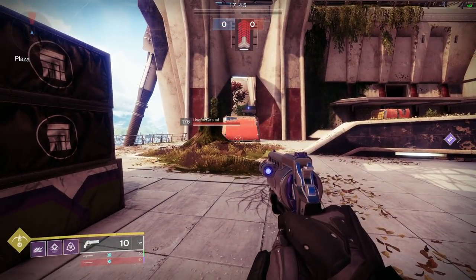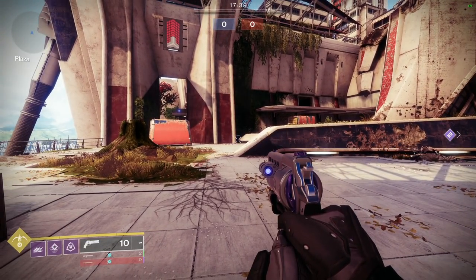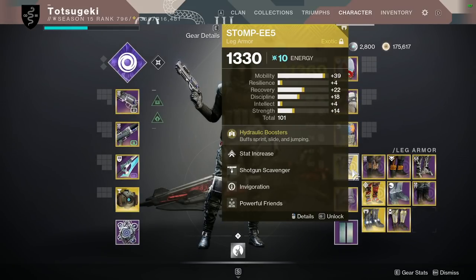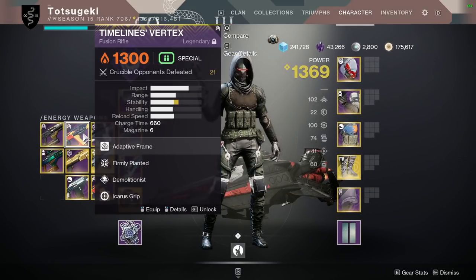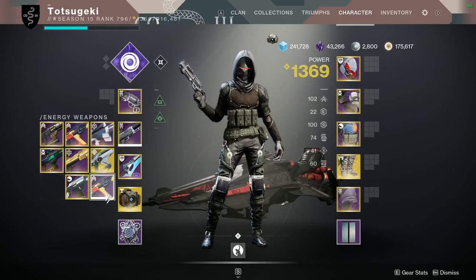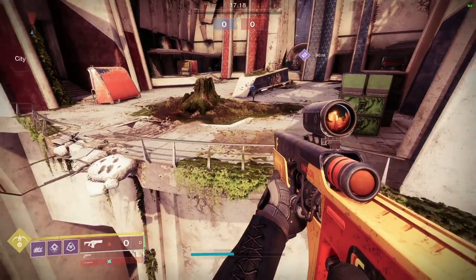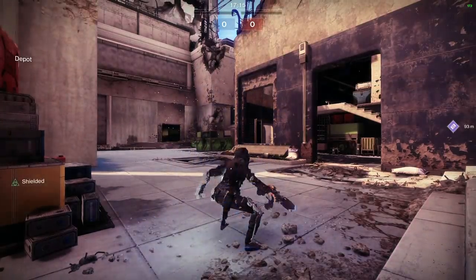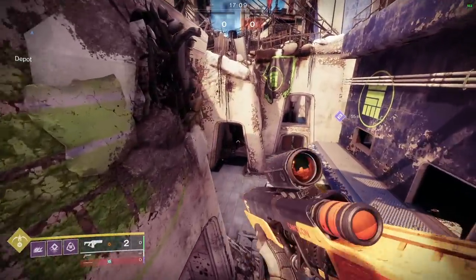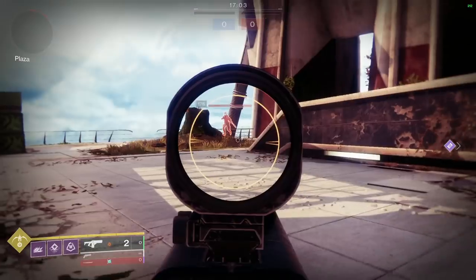You can literally run around invis with a fusion, slide at someone, and they'll never know you're there — gone at 20 meters easily. Using stompies extends the slide, which gives more Firmly Planted opportunity. That's also a great build with Null Composure — slide around, play really aggressive. For a titan who runs at people in a straight line, maybe even throw on Antaeus Wards with Null Composure.